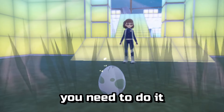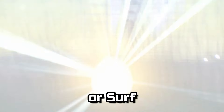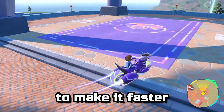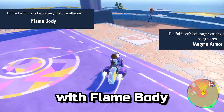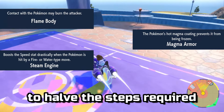If you want an egg to hatch, you need to do it the good old-fashioned ways: walk, bike, or surf. Aside from how you can hatch an egg, there are a few ways to make it faster. Most trainers already know about having a Pokemon with Flame Body, Magma Armor, or Steam Engine in your party to halve the steps required to hatch an egg.